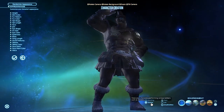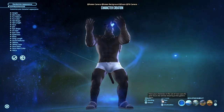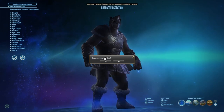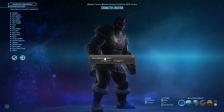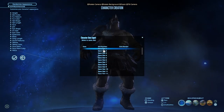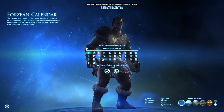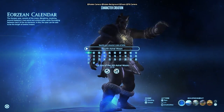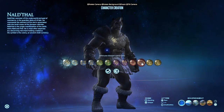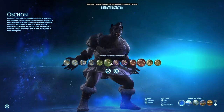You can hit randomize appearance to jump through different ways to style your character — there are a lot of options. You can also choose different poses and pick a job for the preview. Once you select an appearance, you'll get the option to save appearance data. It's recommended to save it since you can change your look later and easily recover it. From there you'll be presented with the Eorzean calendar and a guardian deity — neither is particularly important, so pick what appeals to you lore-wise.